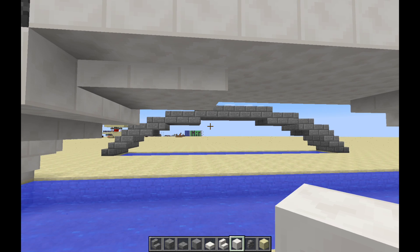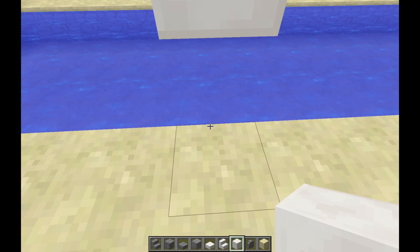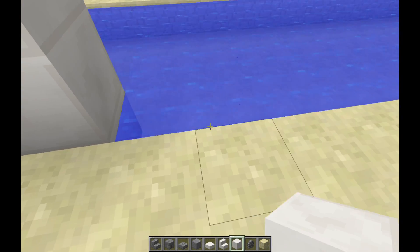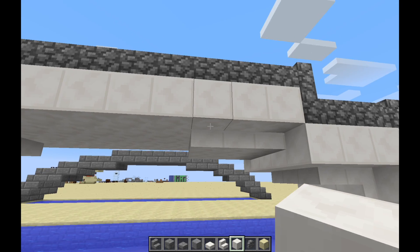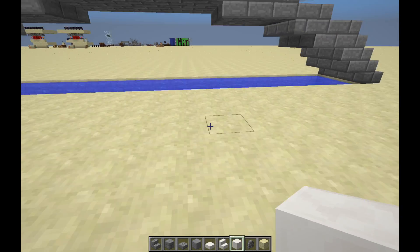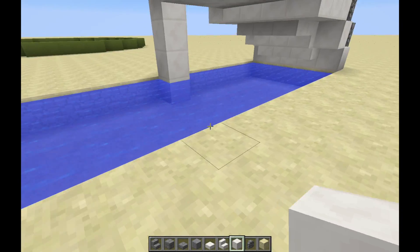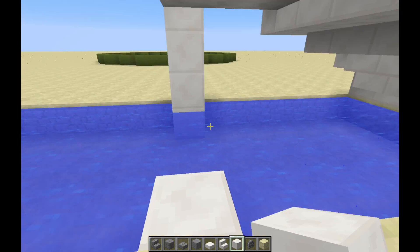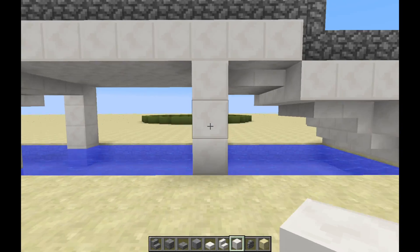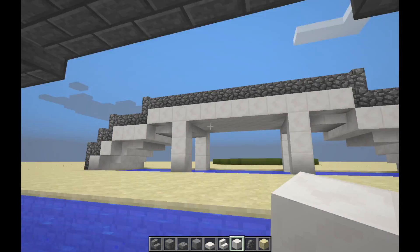I forgot one important thing — we don't want these bridges to look like they're just floating in the air and violating the laws of physics, so why don't we add some pillars. And there we have it, that looks a lot better! I'm sitting under the other bridge like a troll.